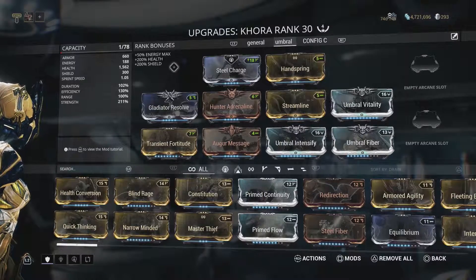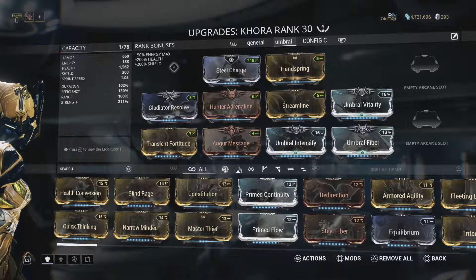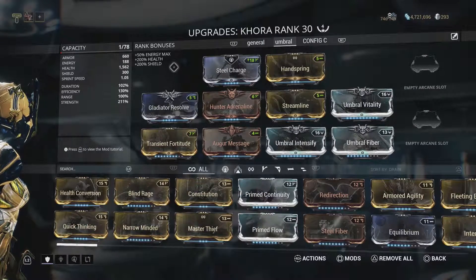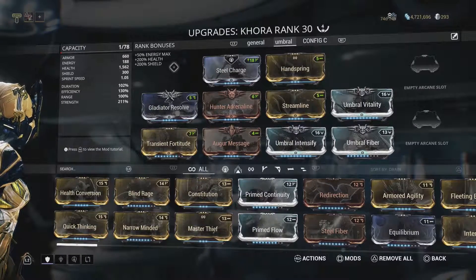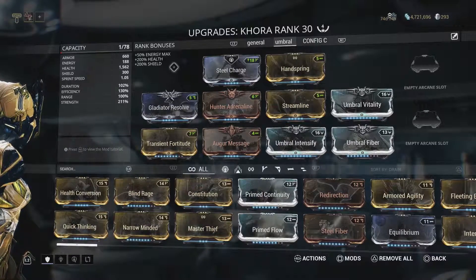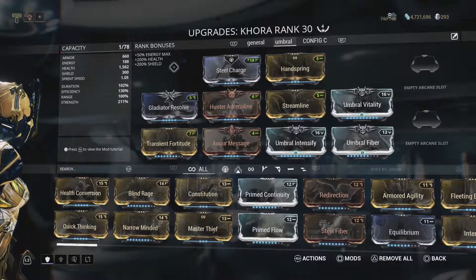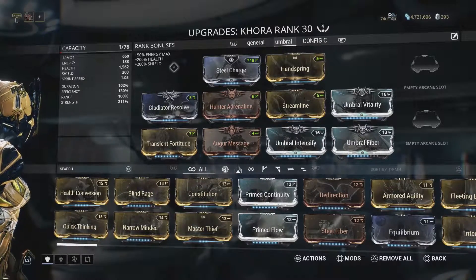Now we're going to be looking into how I built Khora. Originally I had two builds to show off, but after playing through with them I found that the Umbral build just performed the best for my playstyle, so I'm just going to walk you through that one. If you don't have the Umbral mods yet, you can just use the standard equivalents — Vitality, Steel Fiber, Intensify — it'll be the same sort of thing, just obviously without the set bonuses.